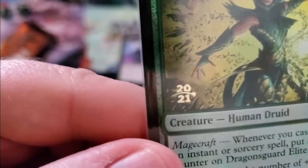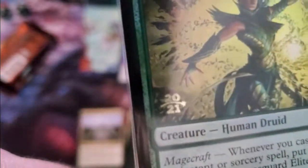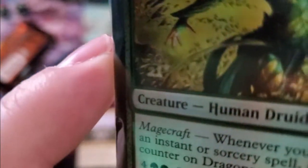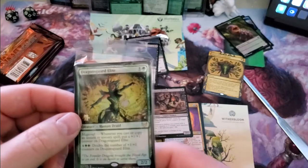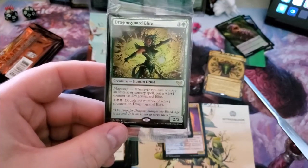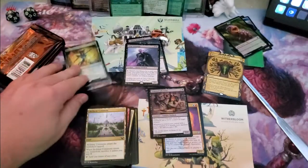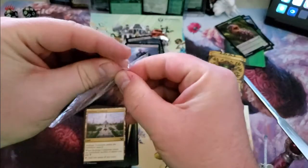This is the promo — it's got the little promo pack stamp. This is the new promo stamp that's on the set, so there's no more date stamp on the side like there was before. Dragon Guard Elite — Magecraft: whenever you cast or copy a sorcery spell, put a +1/+1 counter on Dragon Guard Elite. And for six mana you can double the amount of +1/+1 counters on Dragon Guard Elite. Pretty great. Code will be at the very end of the video.